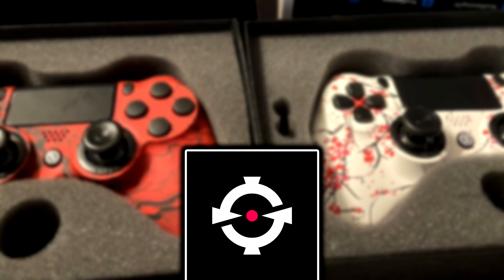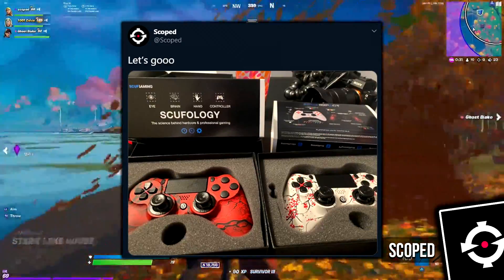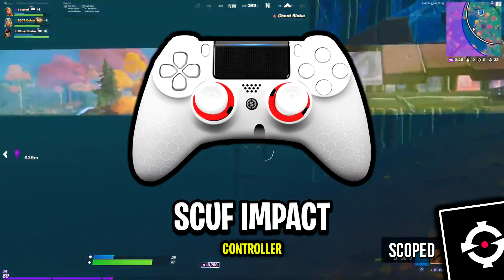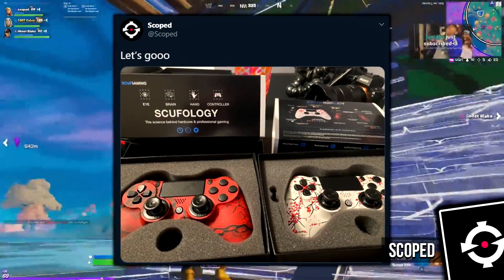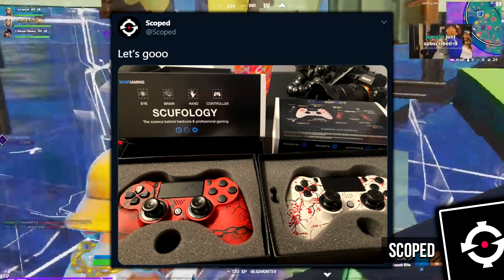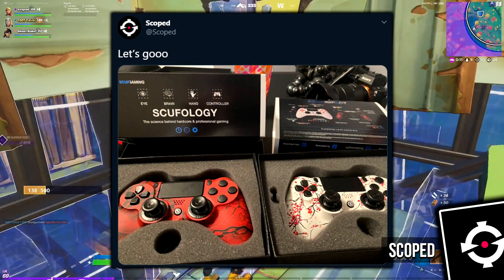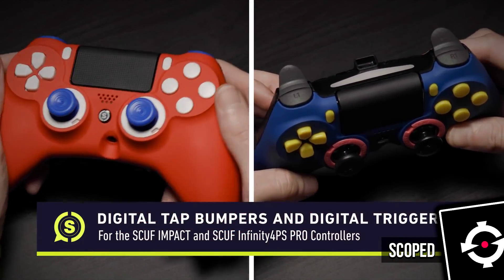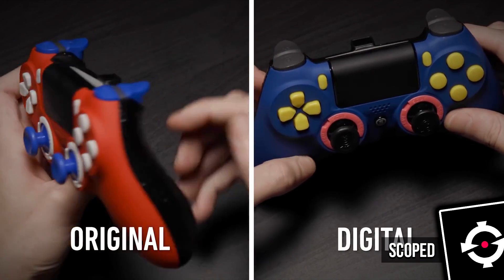Next up, we've got Scoped's new set of Scuf controllers. Scoped got sent these two beauties on screen to replace his old controller, which was the Scuf Impact in the colour white. If we look at these two controllers on screen, you can see that these look insane. They are the same controller type — a Scuf Impact controller — however the design on them has changed completely. Not only has the design changed, but the functionality of the trigger systems has also changed as well.